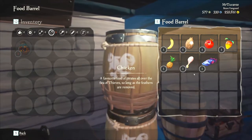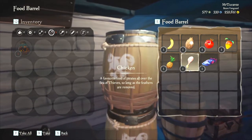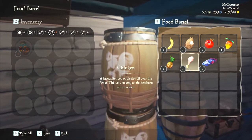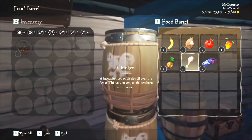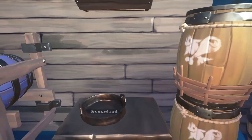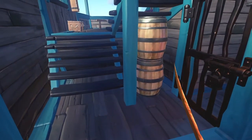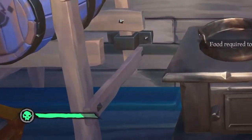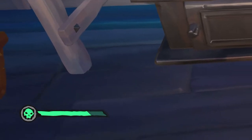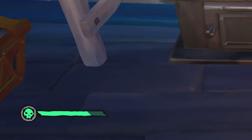Next we'll go on to meats. This is what you actually want to be using in battles and stuff like that, because it will actually give you regen. Regen is the little health bar — so if I actually try and hurt myself here, on the bottom left-hand corner of my screen you can see my health bar on the right, and then a little circle with a skull in the middle. That is your regen bar.